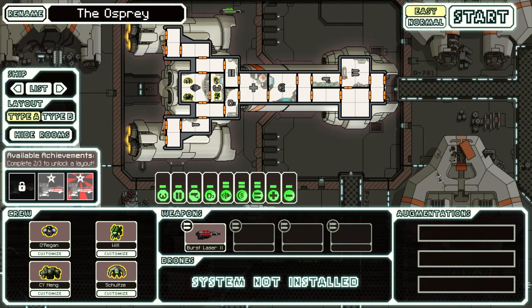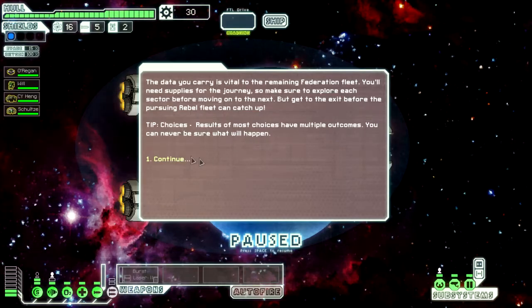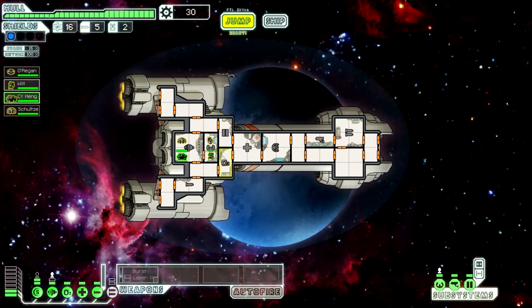You can get your standard three augments. If you install a drone system, you get standard two drones to use. Not much else about this ship, so we'll go into it right away. I'll put my rock man on the shields. The advantage, of course, is starting out with four crew members, so you can man all four spots relatively easily.